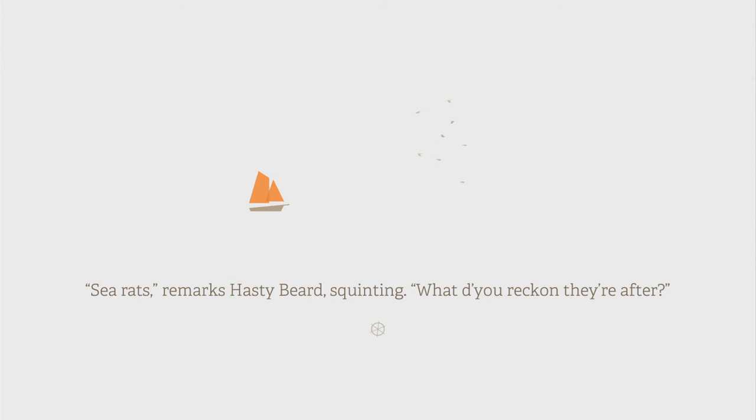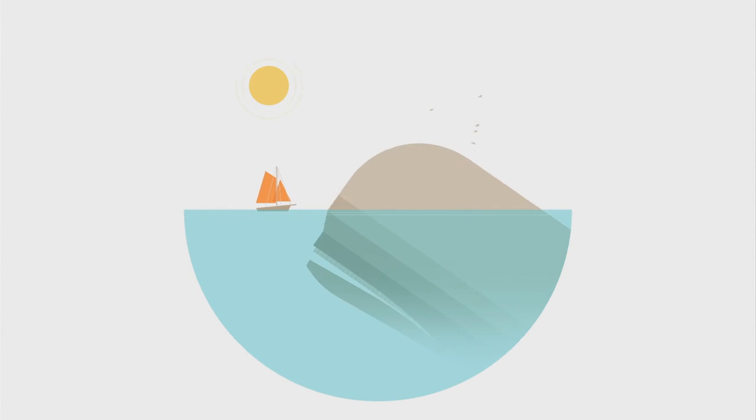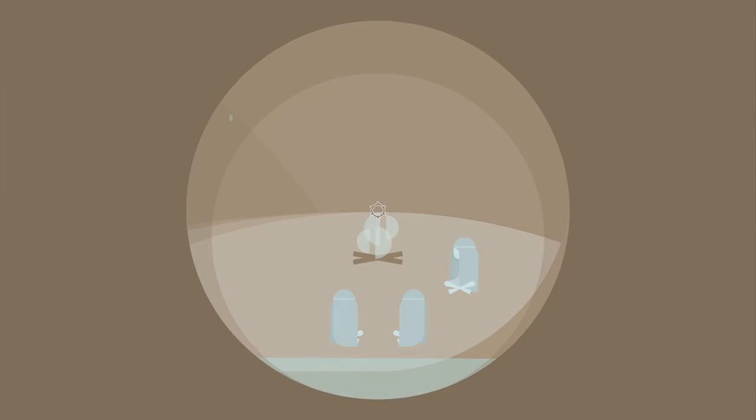Sea rats, remarks Hastybeard, squinting. What do you reckon they're after? Steadybeard frowns: I don't like it — has the feel of mischief about it. Mischief away! Grins Bravebeard, loosening the sails. Oh, crap! That is not good — that is not good at all, that is terrible in fact. It's dark inside the whale, but the men appear to be intact. A flickering ring of firelight cuts into the darkness before them. Whoa — it's like a witch's sermon. This is horrible.